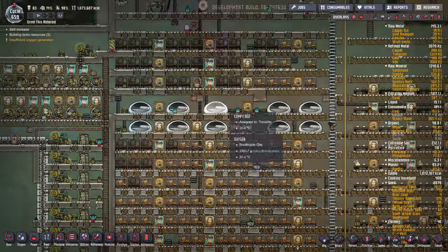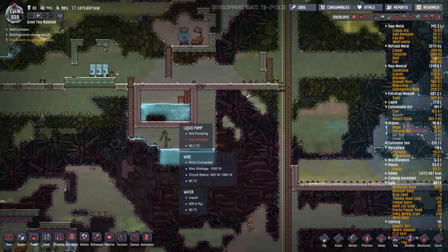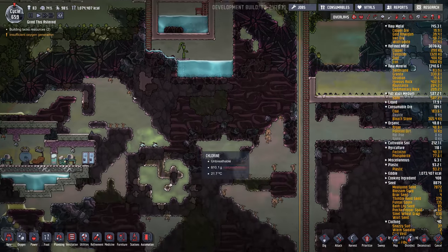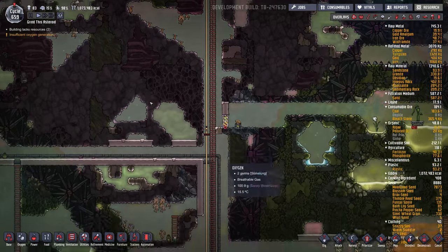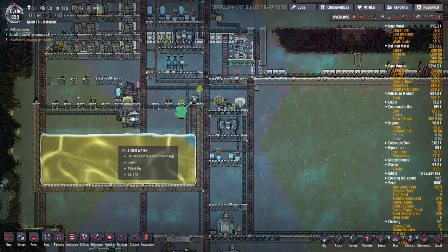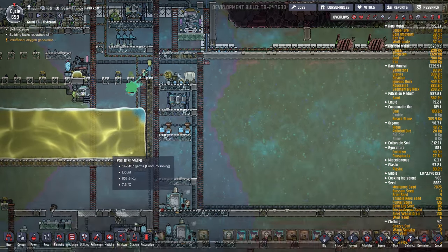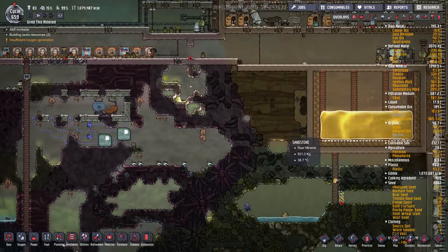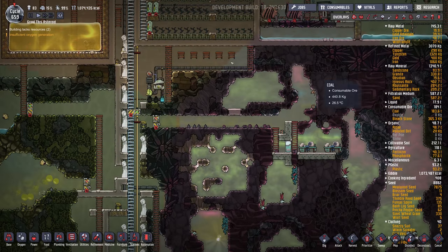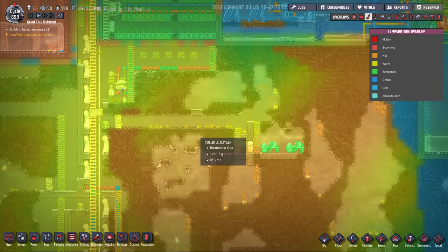So we finally hit the limit on that geyser. This one up here I actually haven't taken a look at yet — it seems to be okay at the moment. But I'm going to need to get some oxygen from somewhere else, I think. I mean we can tap this polluted water and filter more of it, but at some point I think we're going to have to come up with something else. What I've been thinking of doing is using morbs. I might set up a morb room right here because it's warm, it's close to the base, and it doesn't have a lot of germs.